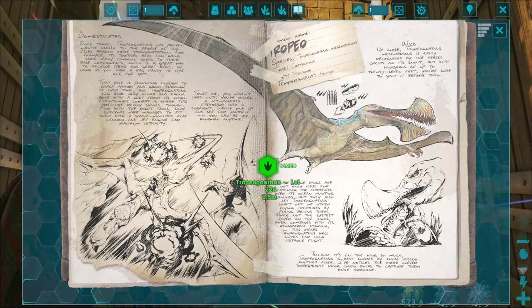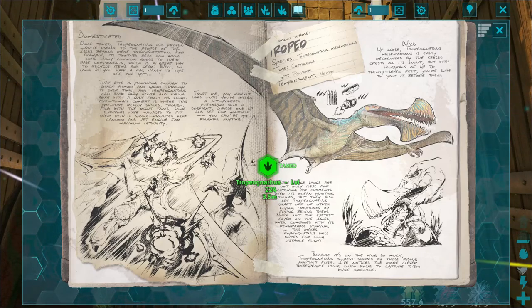While not the fastest flyer on the isles, when combined with its remarkable stamina, this makes Tropeognathus well suited for long-distance flight. Because it spends so much time on the wing, Tropeognathus is best snared by those riding another flyer. The more clever tribe members use chain bowlers to capture them while airborne.